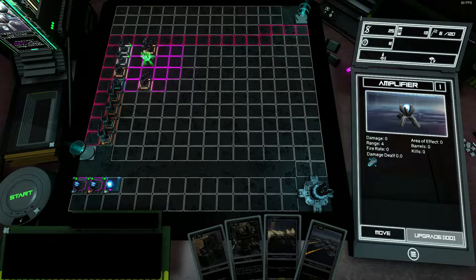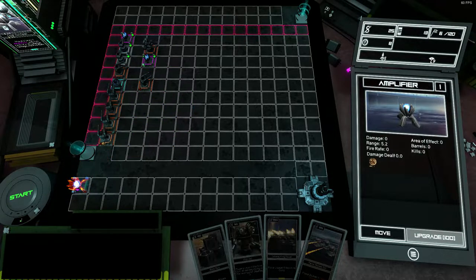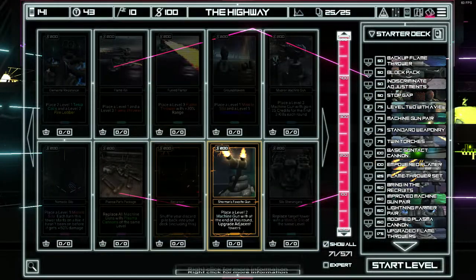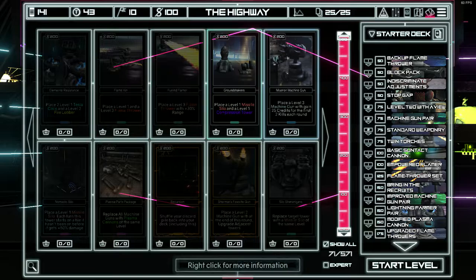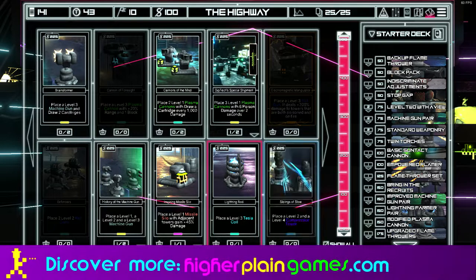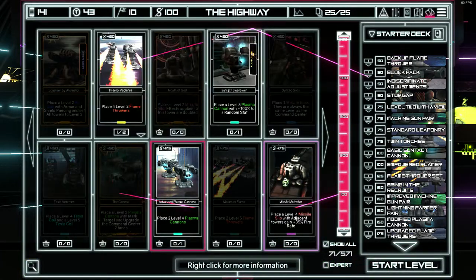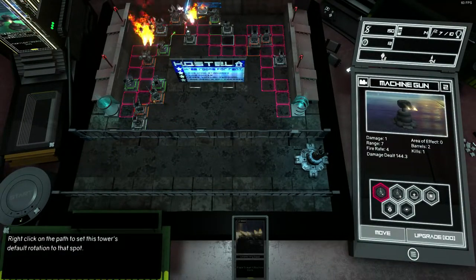Before you begin a battle you need to first make sure that your deck is ready to go, and you'll be given a set amount of cards that you can bring into battle. Cards will largely be towers of all the different types available, but there'll also be things like building blocks to cut off dead ends or to place underneath towers to elevate them for a wider range of attack. It could be things like monuments that add a buff across the entire level, or additional things like drawing extra cards or resources, or adding a random upgrade to a tower.